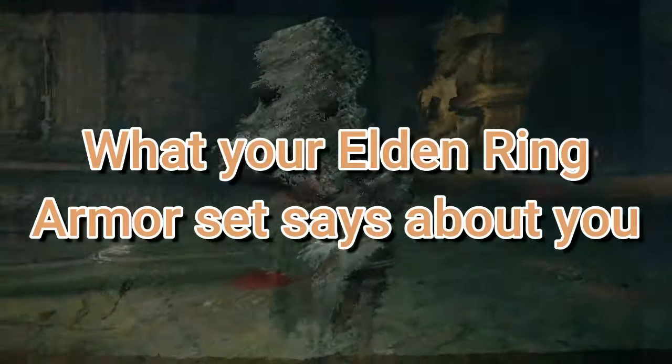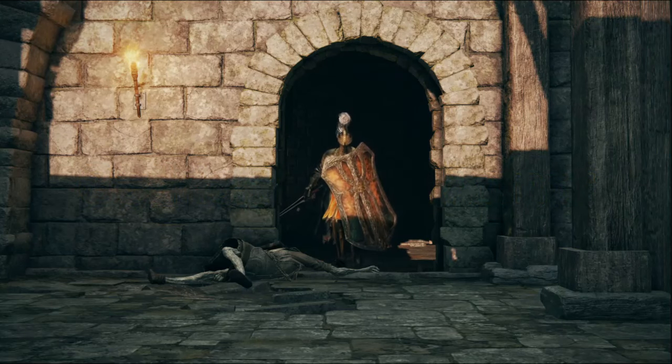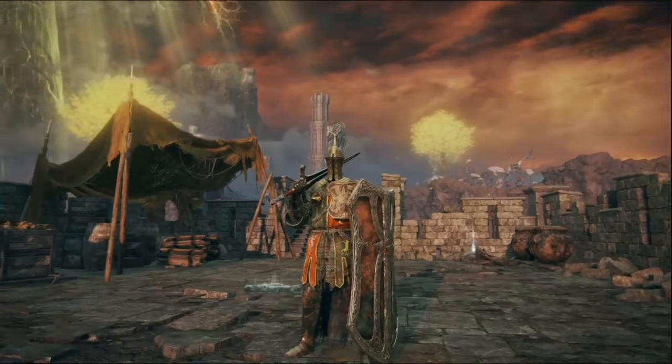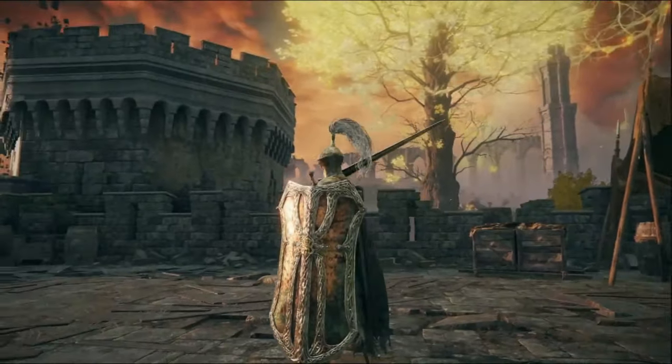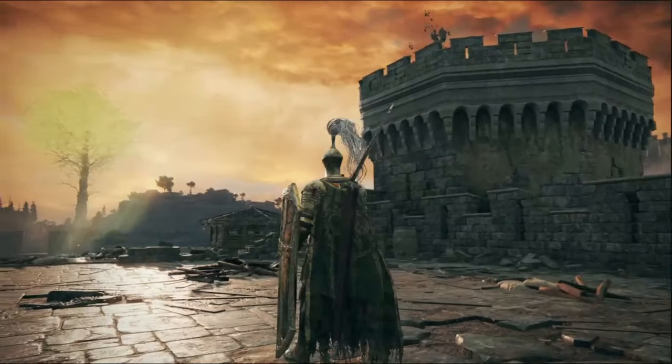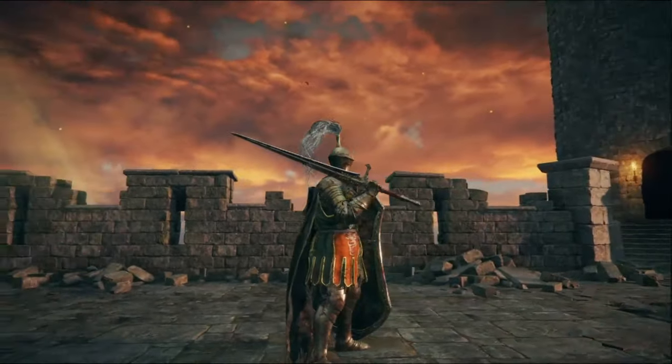What your Elden Ring armor set says about you. Godric Knight Armor. You're cool and you either like green, orange, the shield, or the white plume. This armor is one of the first sets you can come across in the game, and its style is surprisingly quite good. Practical, easy to farm, and with few Godric Knights actually roaming the game, you'll find this armor set to be quite fashionable.